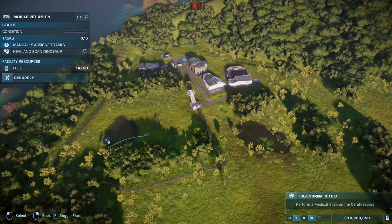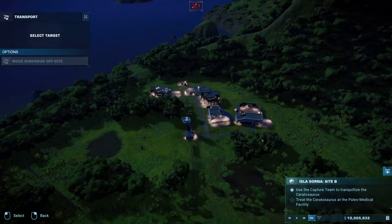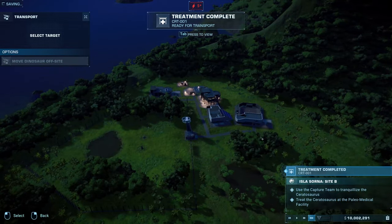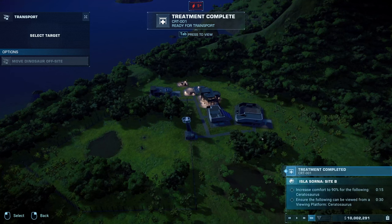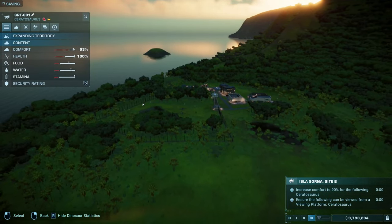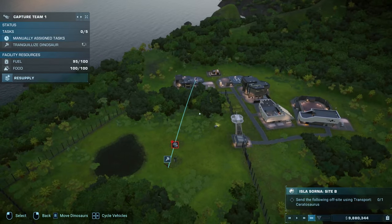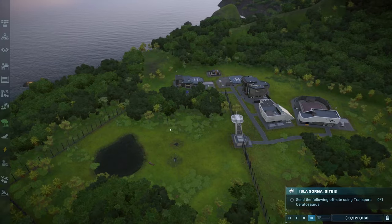Once the medical check is done, you will need to tranquilize the Ceratosaurus and transport it to the medical facility for treatment. After being healed, you can transport the dinosaur back into the enclosure and ensure it reaches a comfort level of 90%, which is doable from the gallery. Once again, you will have to tranquilize it and send it offshore.